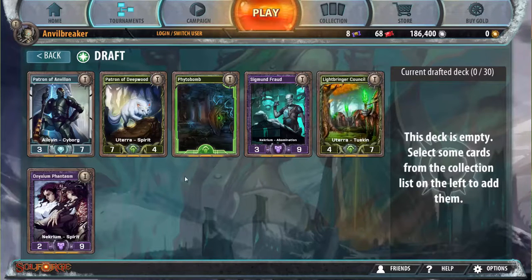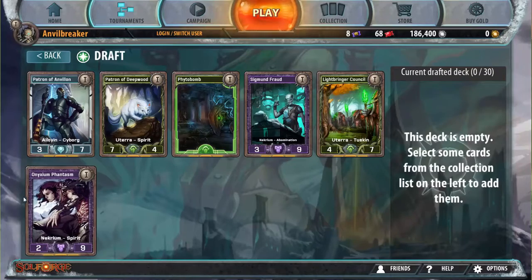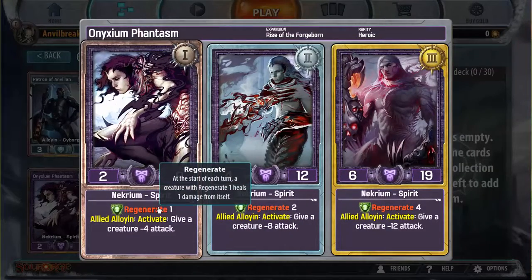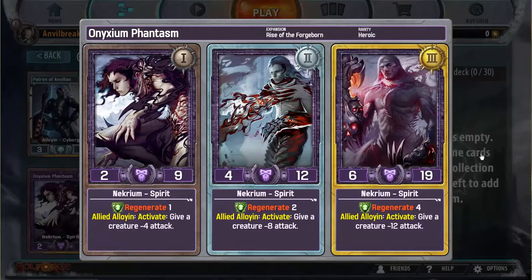We've got some interesting choices. The two that pop out to me are Nixxiom Phantasm and Patron of Deepwood. Nixxiom Phantasm is absolutely phenomenal in this draft format — it's just an excellent card. They buffed it with one of the rebalances; it used to be pretty small and didn't buff nearly as much attack, but now the attack buff is permanent and it's really hard to kill. I really like this card, and I really like the Nixxiom faction pair too.